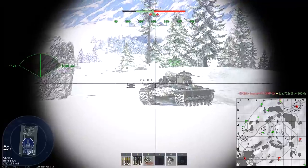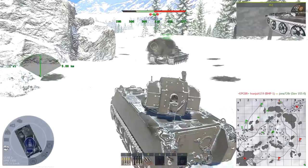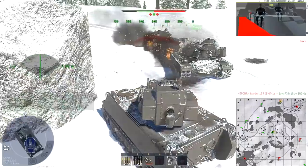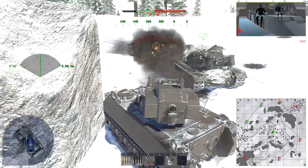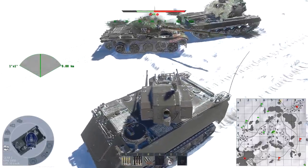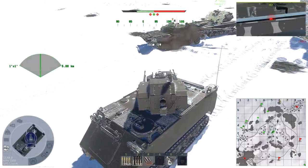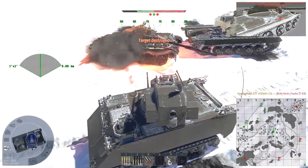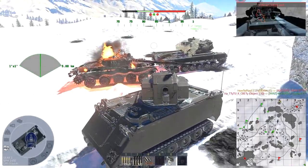The second problem, as expected, is that 25mm projectiles cannot penetrate too much armor. In the best case scenario they will go through 81mm of armor, which is already not much, but once we take into account distance or armor angles, many opponents will be able to resist these projectiles even when flanked.